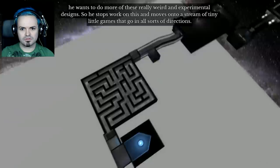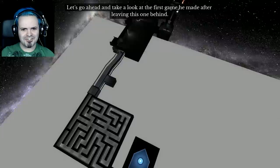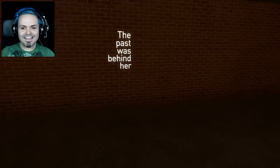So he stops work on this and moves on to a stream of tiny little games that go in all sorts of directions. Let's go ahead and take a look at the first game he made after leaving this one behind. So strange, isn't it? The past was behind her. You have to walk backwards — oh, that's weird. I'm going to be saying that a lot.